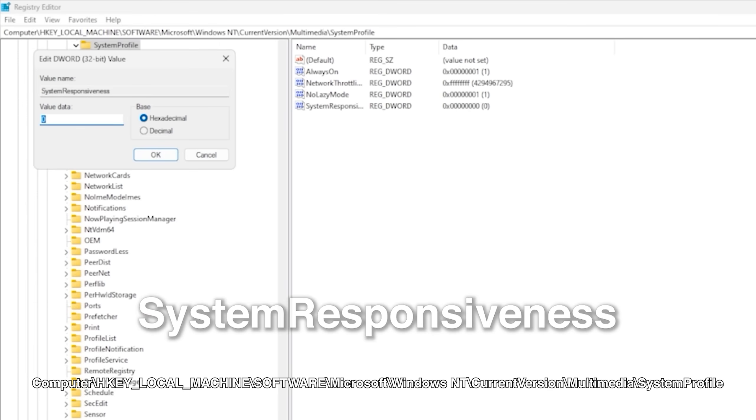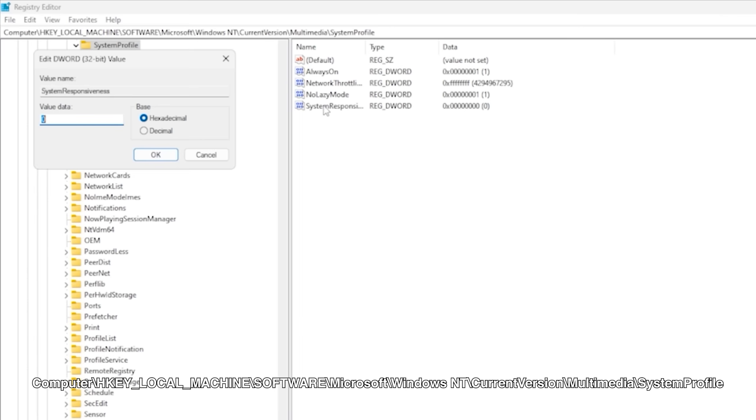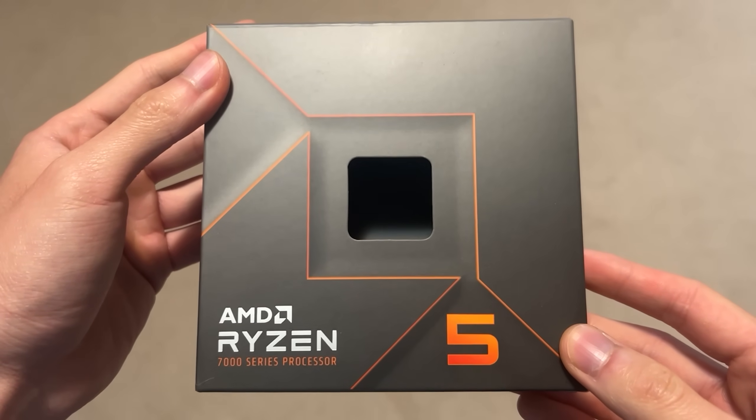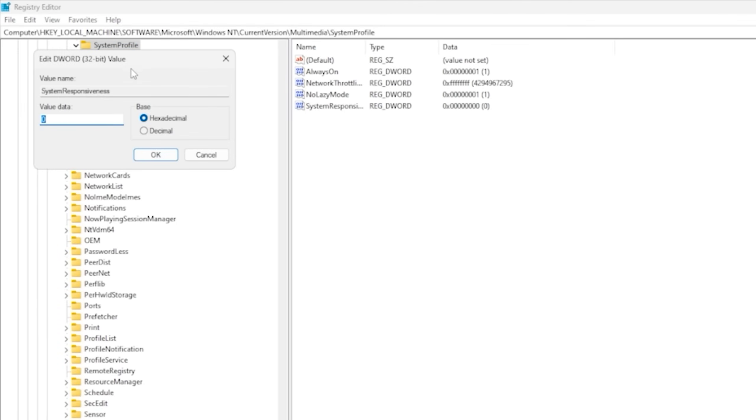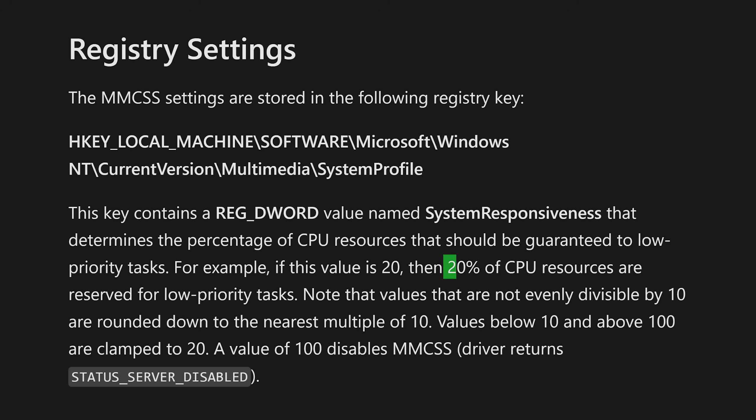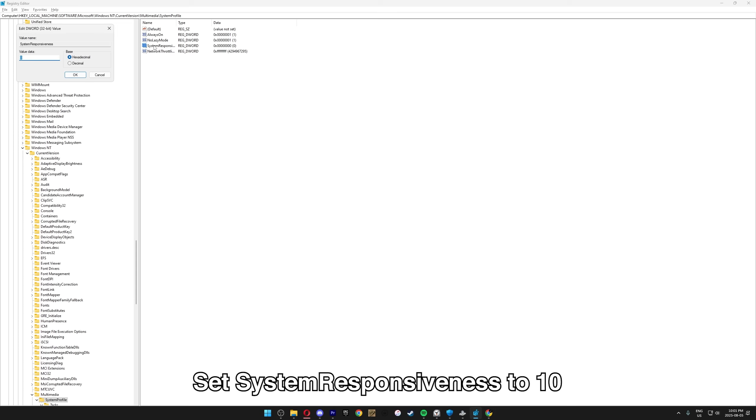For the final registry tweak, System Responsiveness — it's in the same folder we were just in. For the longest time I've said to set this to zero, but it's actually not the best value. This value defines the percent of CPU resources given to background tasks, so you always want it as low as possible. But setting it to zero actually reverts back to the default value of 20 decimal, meaning Windows reserves 20% of CPU resources for background tasks. By double-clicking System Responsiveness and setting the value to 10 instead, your PC now has access to more CPU resources, resulting in better performance.